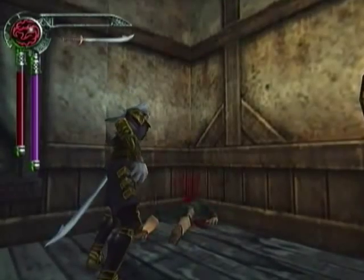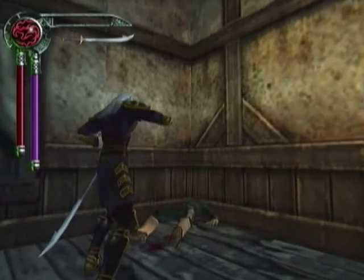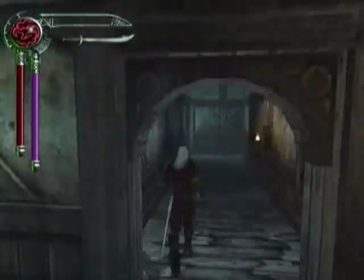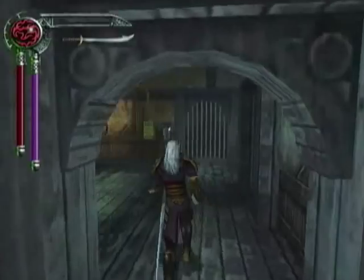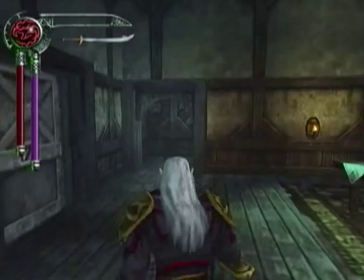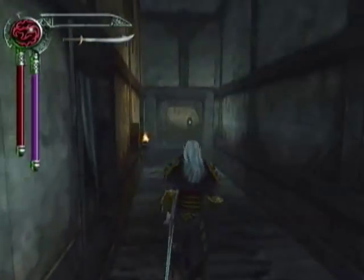We have a new weapon here — this is the scimitar. If you don't know much about blades, these typically have one edge rather than a dual edge sword or anything like that. So it will make the stealth kills look really stupid when he's cutting people with the back end of the sword, which isn't sharp.